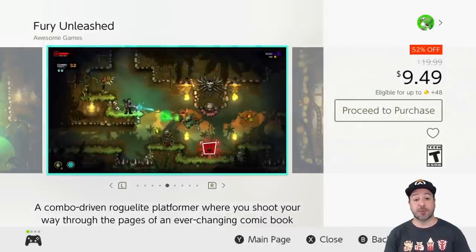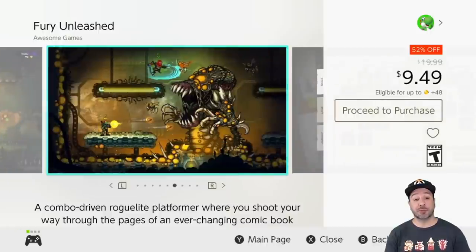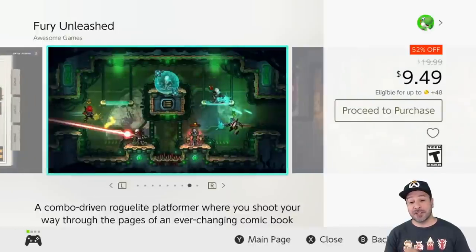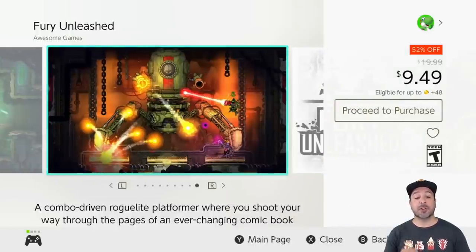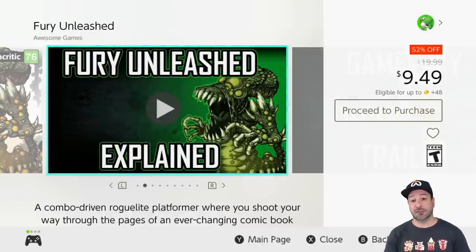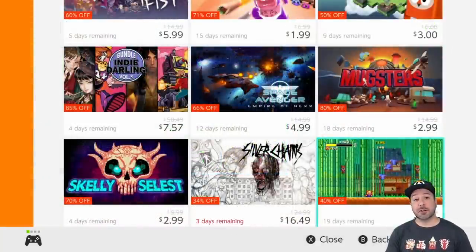Next is Fury Unleashed, currently 52% off at $9.49 — a new lowest price for the game. This is a 2D roguelite action shooter. It is a very difficult game but also very rewarding with some really amazing visuals. If you're into a challenge this week, definitely take a look at Fury Unleashed.